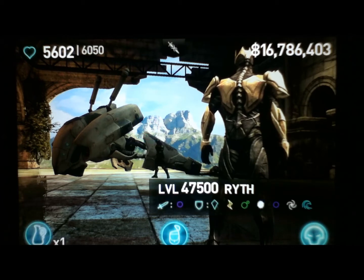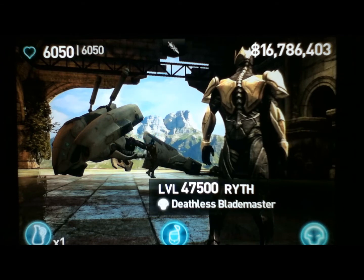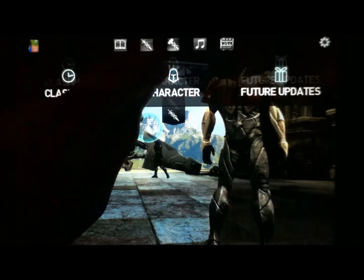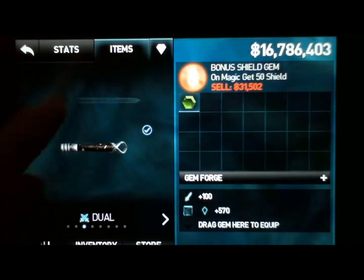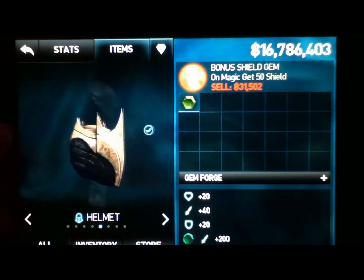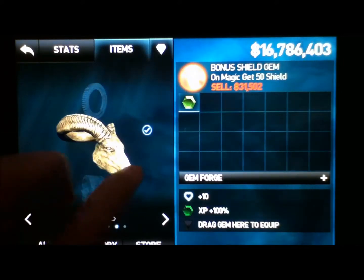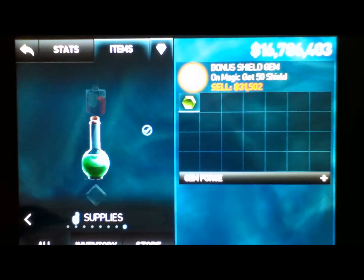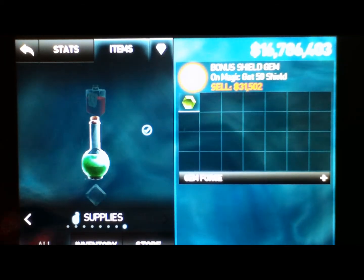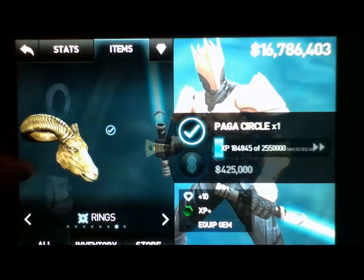We got a lot of 47,500 Ryth. Just needed to health push in there because I'm OCD about my health. We're going in — we got a Solar Trans with a plus 57 elemental attack, XP plus 100, and another XP plus 100 in our Pega Circle. We also have an XP potion equipped, so we should be getting quite a lot of XP from this Ryth guy. And yeah, we're about to get started.